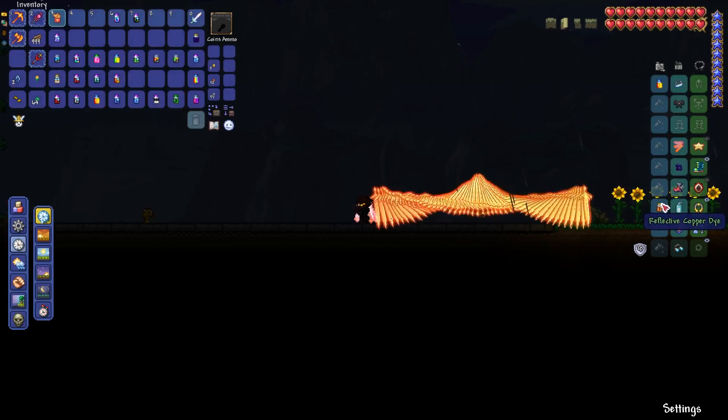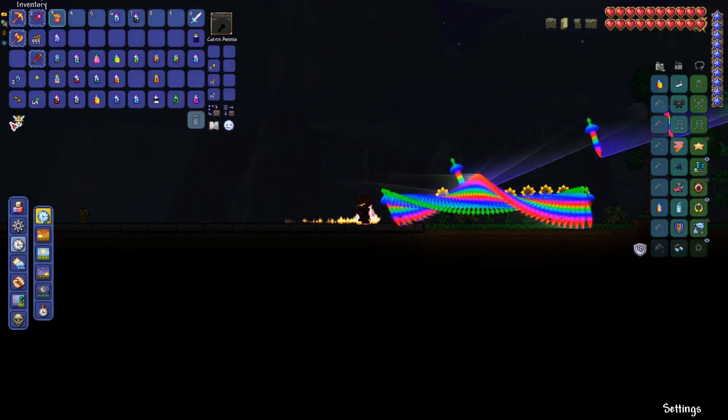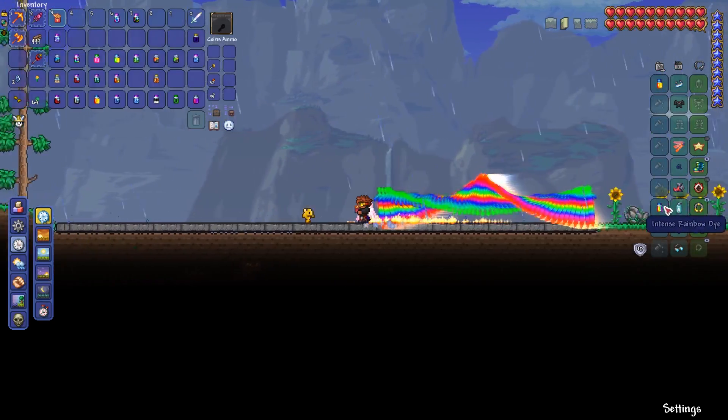Reflective Copper Dye - nothing incredibly special, just changes the color scheme a little bit and adds another bit of a bevel. Intense Rainbow Dye - this is another really cool one. It isn't animated but look at that - that's the kind of stuff you want to see when you're going through these dyes. It's a dream come true. Let's chalk that up to the top for ones we're going to fight some bosses with.